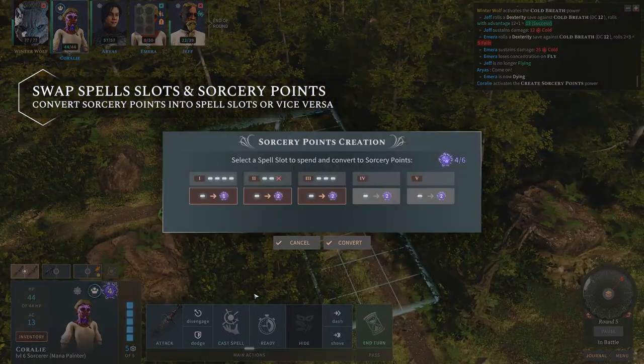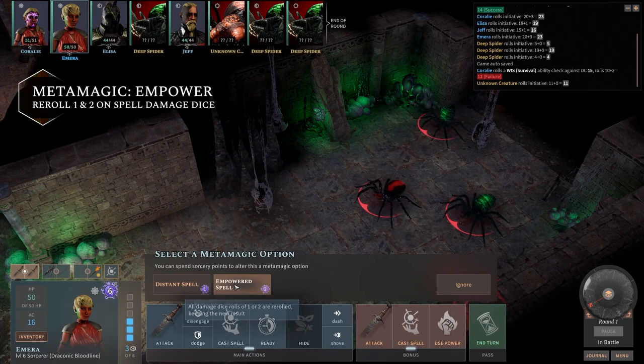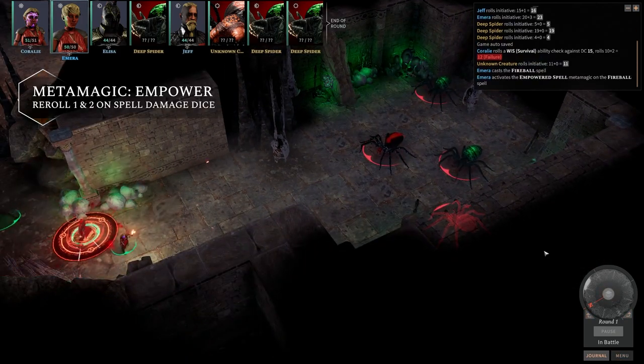Sorcerers are powerful spellcasters with the innate ability to cast magic using their Charisma. While they do not know as many spells as a wizard would, they more than make up for that with their ability to twist their spells thanks to their metamagic feature.